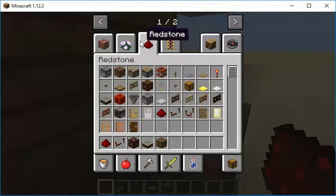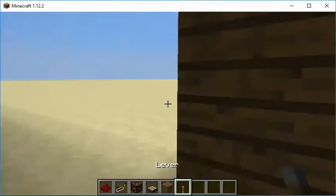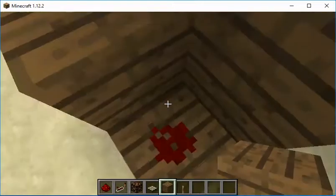I'm also going to need a lever, because a lever is like a switch. See? It's like a switch. And then we place that there.